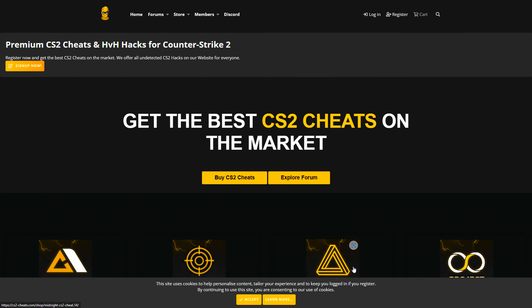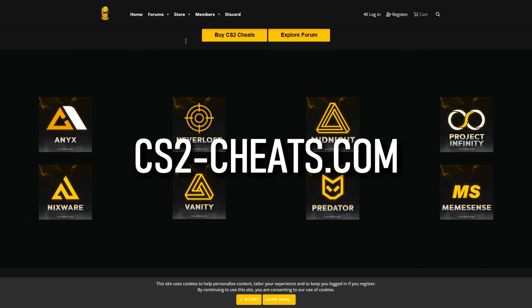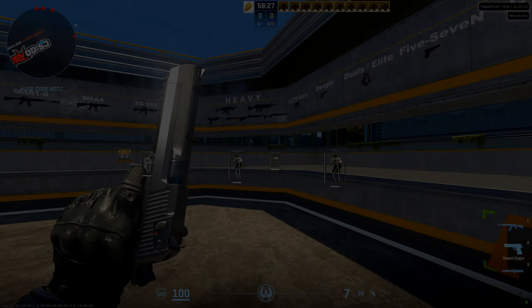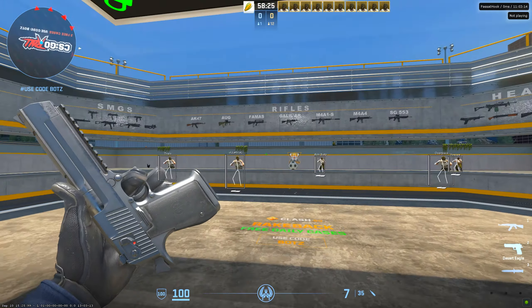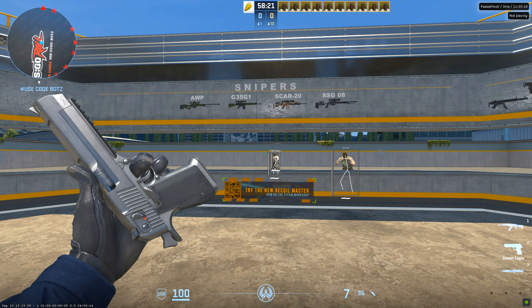Before I show this Passathook cheat, if you guys decide to buy a premium cheat instead, check out cs2-cheats.com — you can buy premium cheats like Annex, Midnight, or Never Lose. Anyway, what is up ladies and gentlemen, my name is Rux, welcome back to a brand new video on my channel.